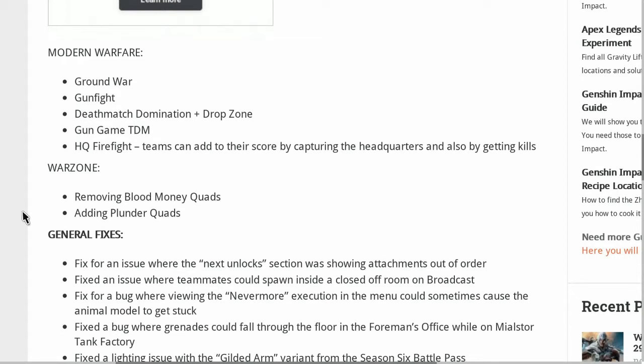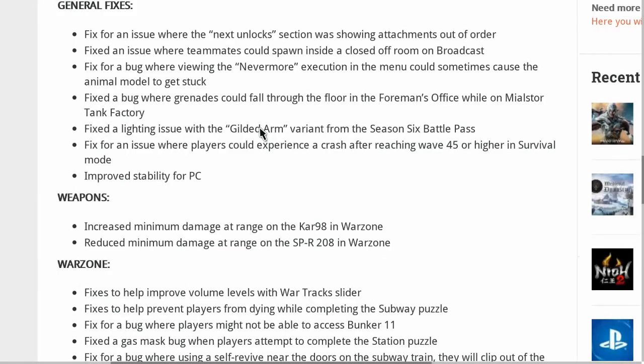For Modern Warfare, they've added in some ground war, gunfight, deathmatch, domination plus, drop zone, gun game, TDM, and HQ fire fight — which is a new mode where teams can add to their score by capturing the headquarters and also by getting kills. For Warzone, they're removing blood money quads and adding plunder quads, which is pretty much the same thing but you don't get the extra money bonus for taking down the leaders.